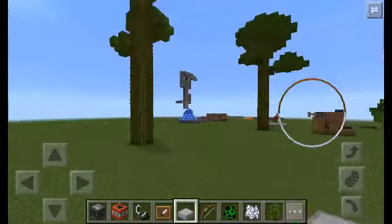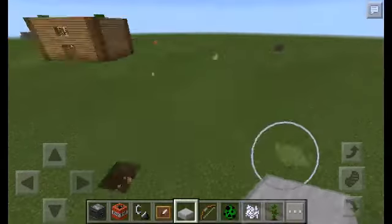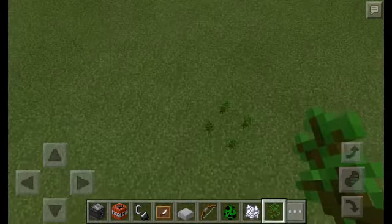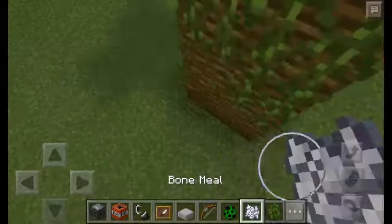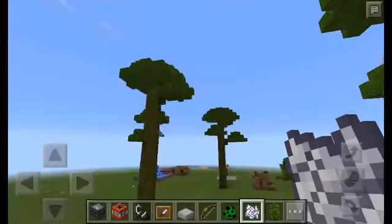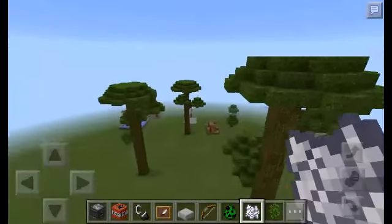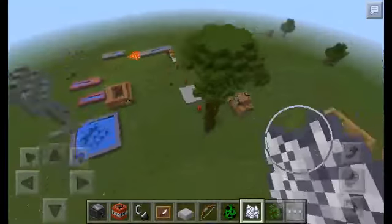I'm still wondering how did I spawn that big tree? You just need to put four jungle saplings — one, two, two, four — and then you just spawn it. Look at that, it's a big tree. This one is bigger, this one is a little bit smaller, and this one is the smallest.